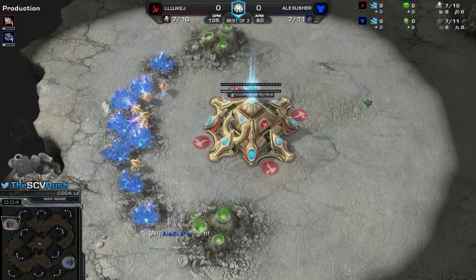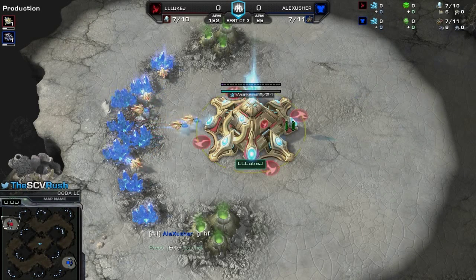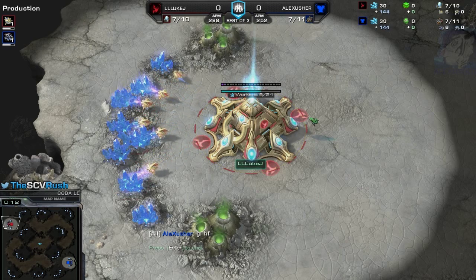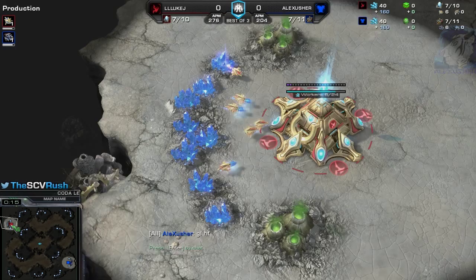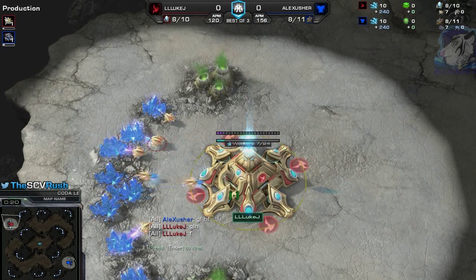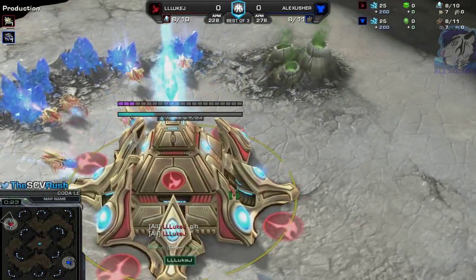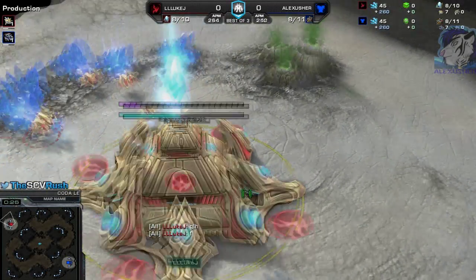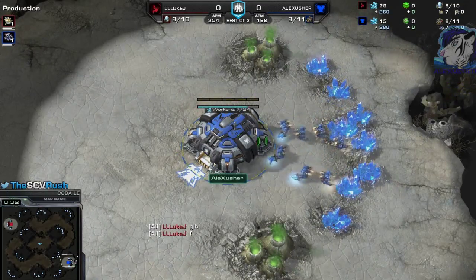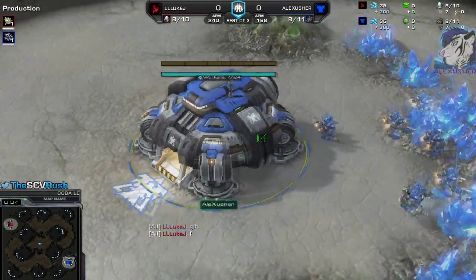Hey, welcome to the StarCraft 2 Crazy Replay today on CODA Letter Edition with a TVP. Spawning in the top left position, it's the Red Protoss, LuleLukeJay. And his opponent, of course, is spawning in the bottom right position — it's the Blue Terran, Alex Sascher.